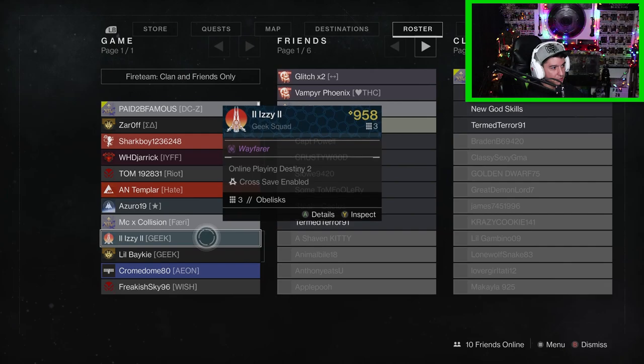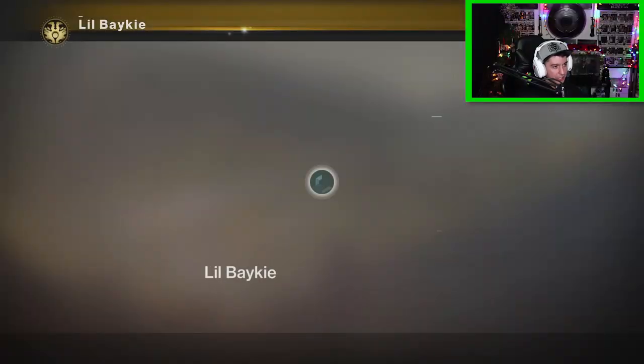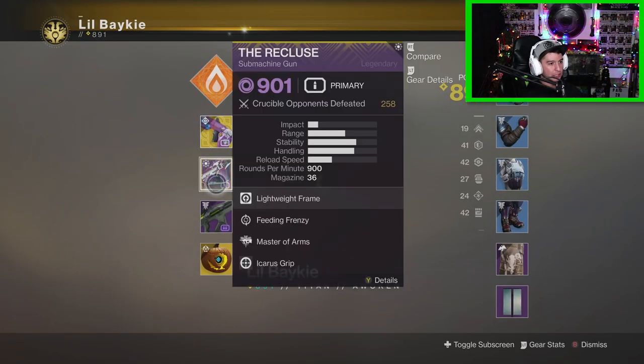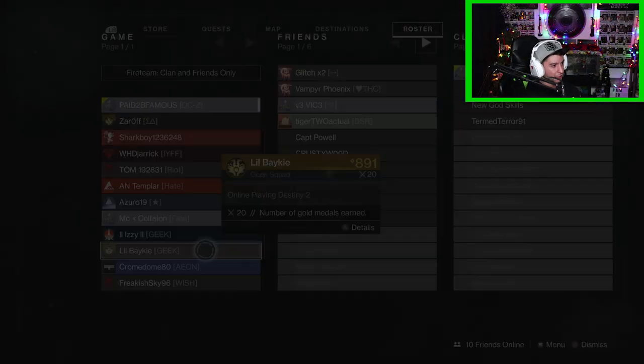Yo look — Izzy and little Bakey, they're in the Geek Squad! Jade Rabbit and Recluse, all blue gear — yo, what's going on with the Geek Squad over here? Can I be in the Geek Squad too?